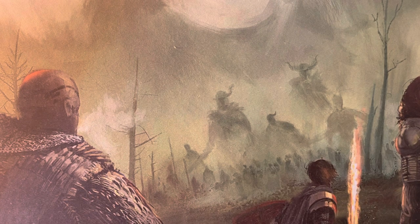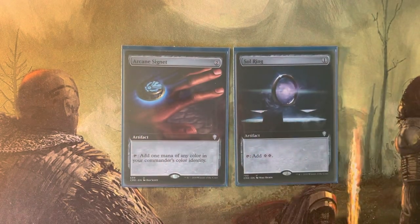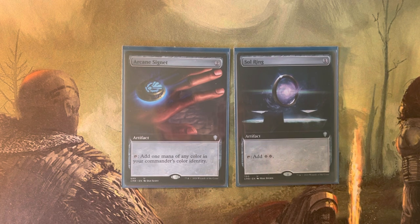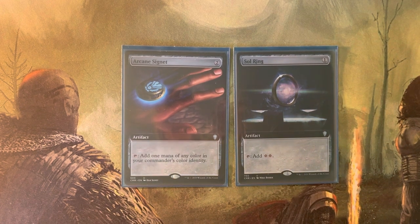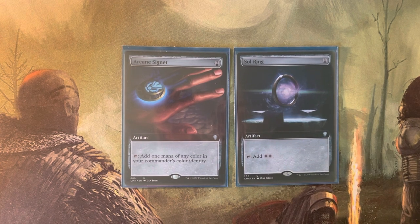Next, my artifact cards. Starting with Arcane Signet and Sol Ring. Mana fixing is very important with four colors. Even in green, it's nice to have mana fixing. Arcane Signet is really efficient — I can immediately tap it for mana and it really color-fixes me. Sol Ring is mana-positive the turn you play it, so it's too good. When I'm trying to cast seven, eight, and ten mana spells, Sol Ring is absolutely necessary.